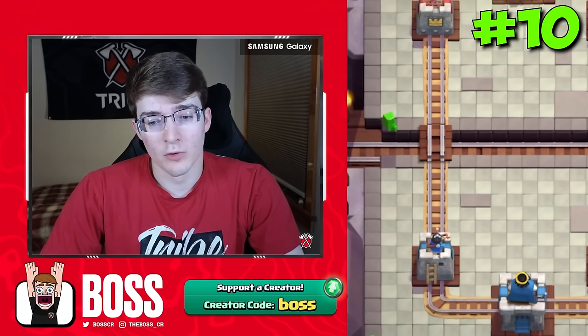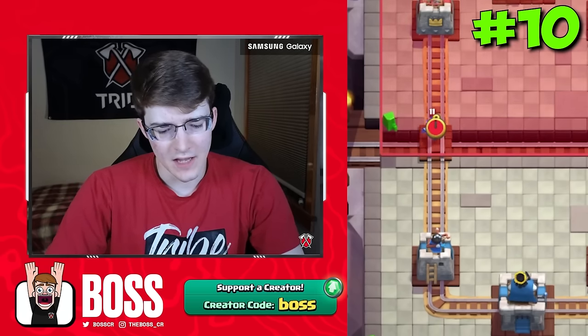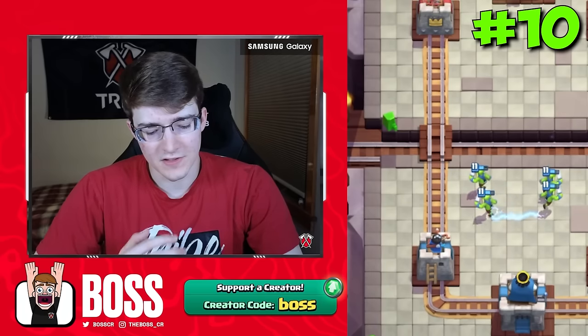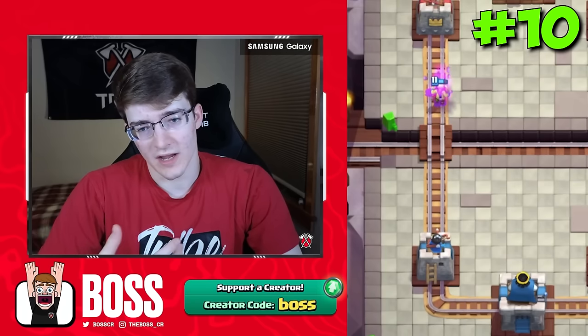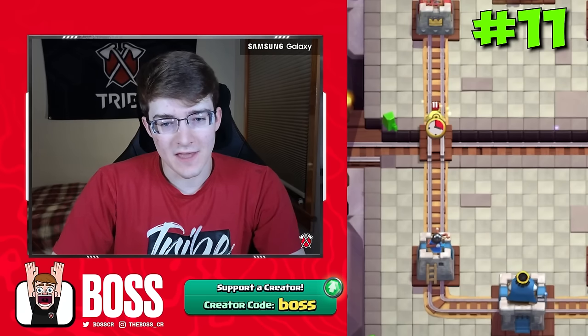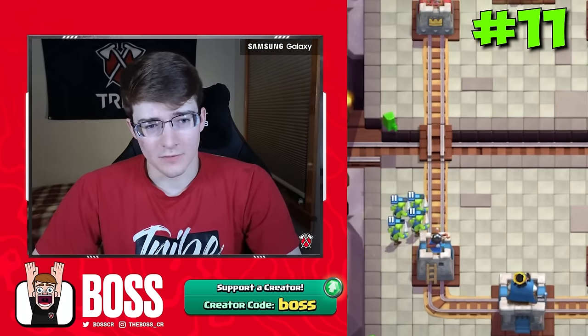This is going to be our last common before we move on to the rares. We got the electro spirit — same as the ice spirit. You just want to play your goblins up high. You can activate the king tower off the electro spirit, but in this case we're doing it without damaging the tower. We're going to end the spirit list with the heal spirit. Same as the ice spirit and electro spirit, you're going to get a nice counter push off of it.